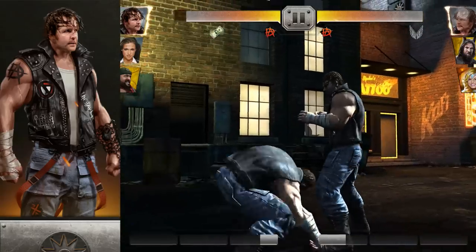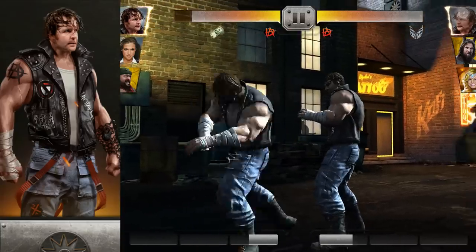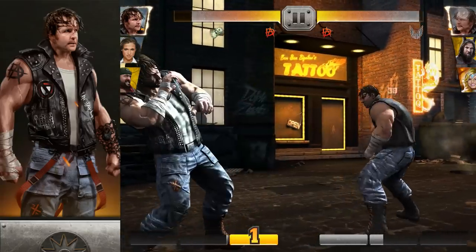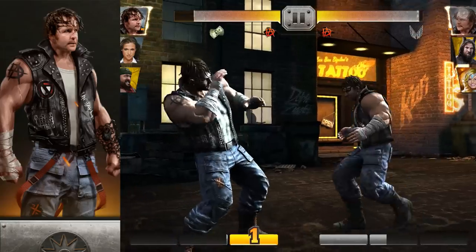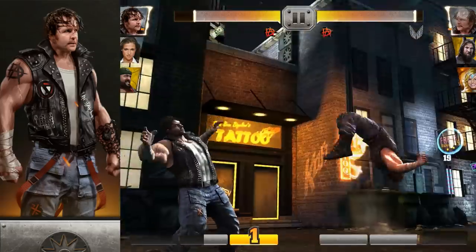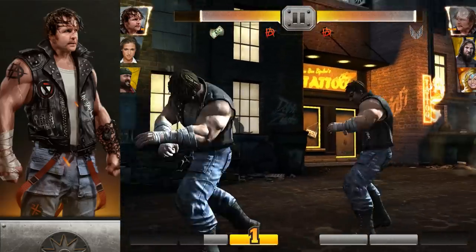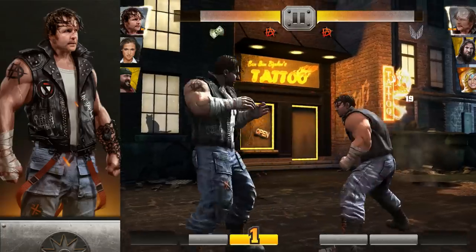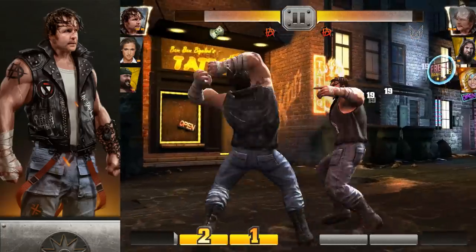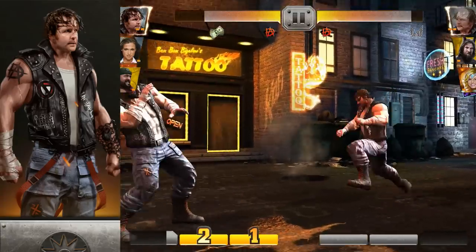I'll show you what I mean. There's the medium hit. He's taking reduced damage because he is a Dean Ambrose — normally he does more damage. Now I'll do the basic attack first. There's the swipe attack, and now the medium attack.